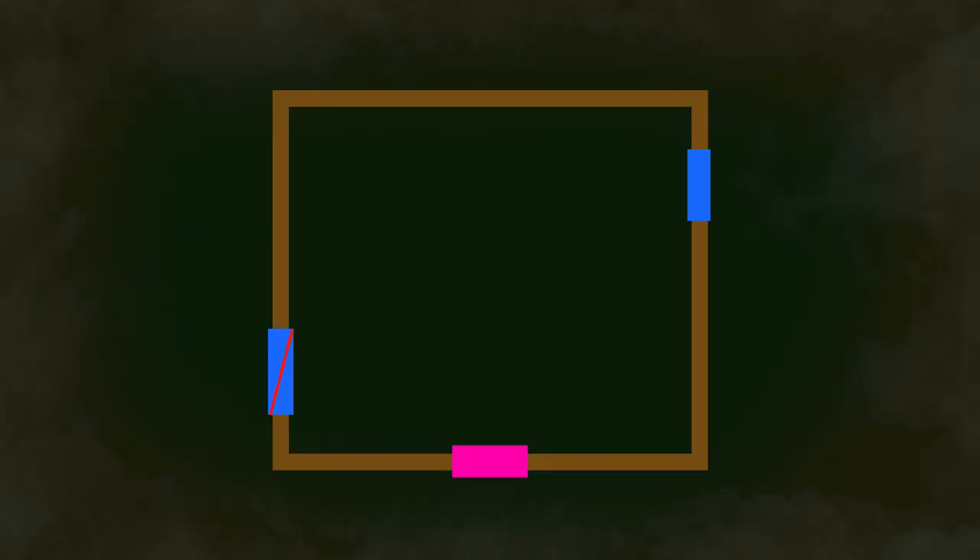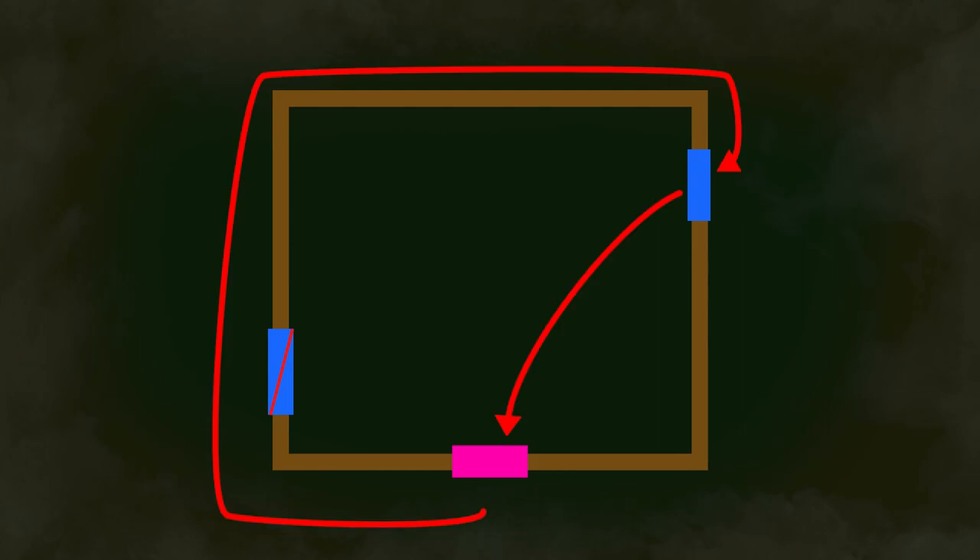Here's our Shack — the blue things are the doors, the little red sliver is the pallet, and the pink thing is obviously the window. We've got three primary loops we can take when going through Shack using the window: the short window loop, which is window to pallet door back to window; the medium window loop, which is far door to window back to far door; and the long window loop, which is main door to window all the way around past the pallet door back to the main door.